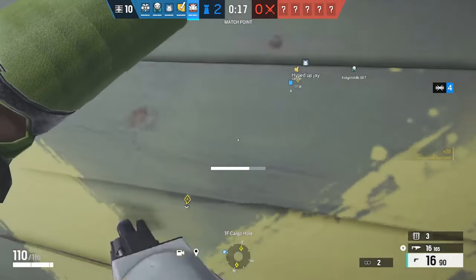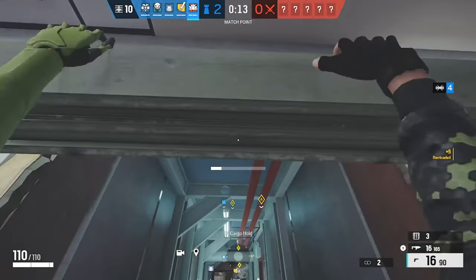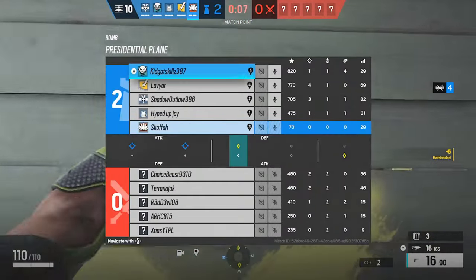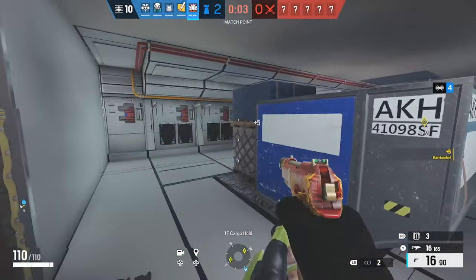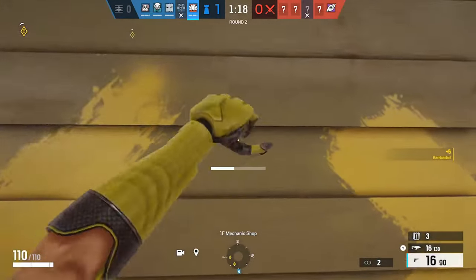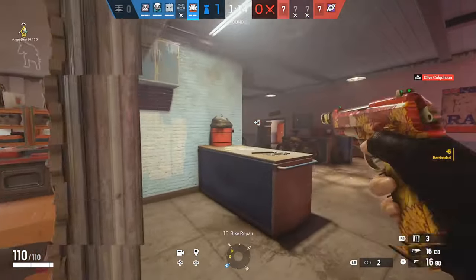Once you have done this, you want to go to another doorway or window of your choice, reasonably close to the site, but not so close whereby you'll get killed instantly by the rushing attackers. Then spam opening and closing a window or a door on defence. This is unlimited and gives you 5 XP per repetition. I suggest doing this for around a minute to 90 seconds at the beginning of each round.